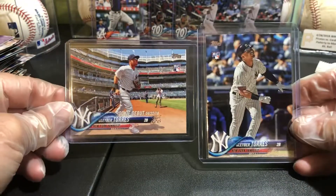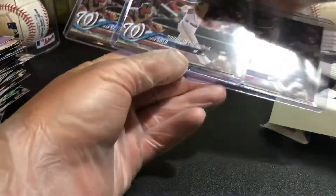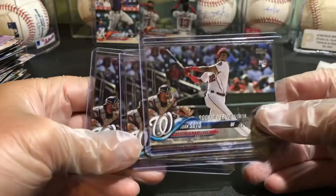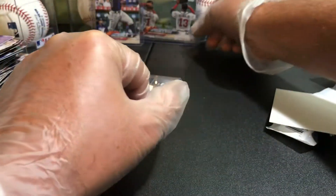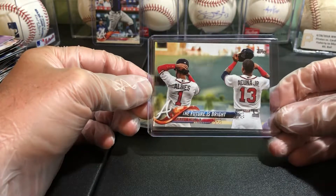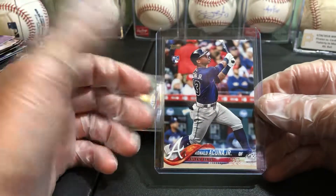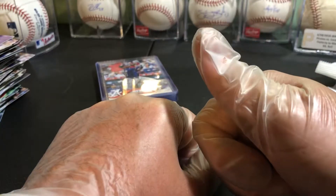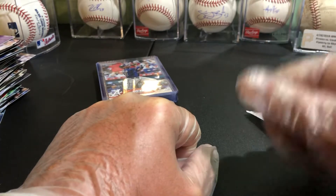We had two Torres - the true rookie pinstripe and the rookie debut Torres. We had three Sotos - all rookie debuts. We'll take them for the pile though. We had a Futures Bright Acuna with Albies, and the one everybody's searching for - true rookie Acuna bam! Thanks guys for watching. I'm surprised five packs took that long, but it is what it is. Make sure to subscribe - gonna be doing giveaways, like a giveaway a week for at least a month or two. Thank y'all so much for your support.